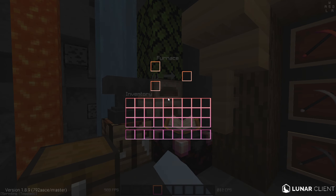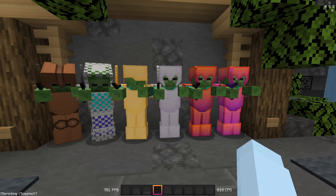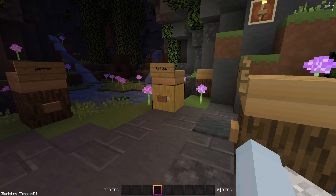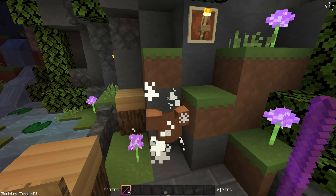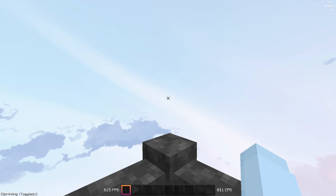Here are the GUIs. And here's the armor — the helmet has like a little curve in the face. And here are the particles. They're black, and the crit particles are black with an outline. And here are the skies.